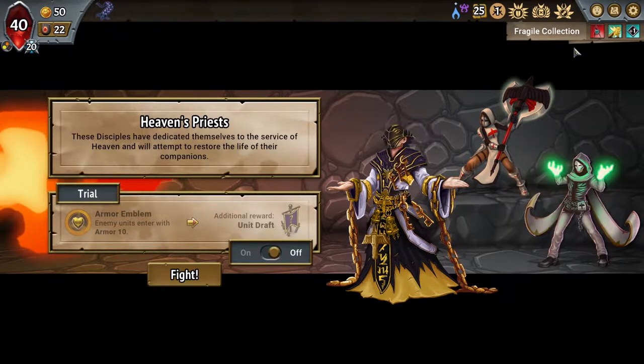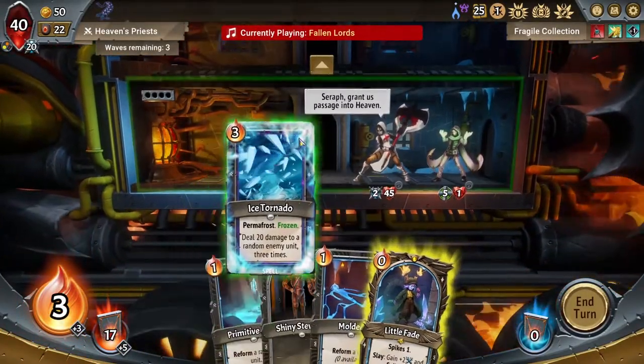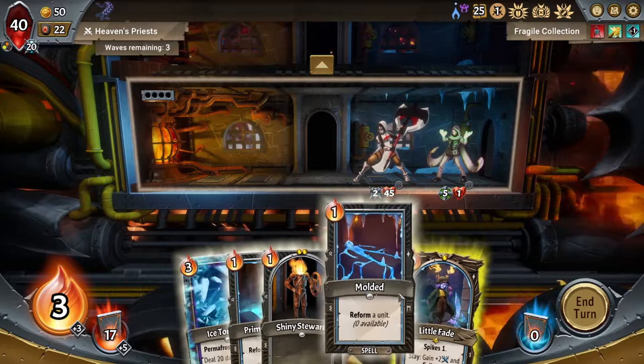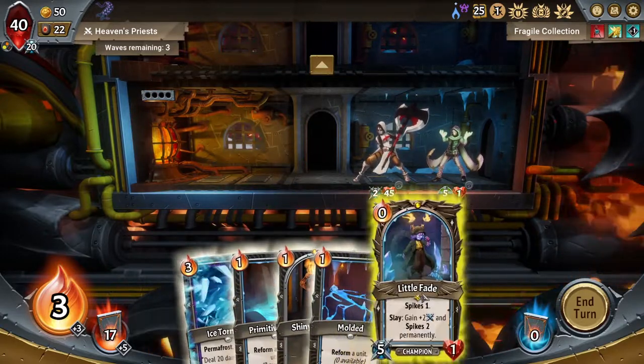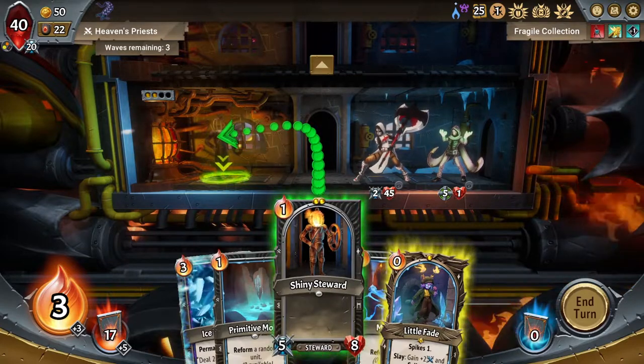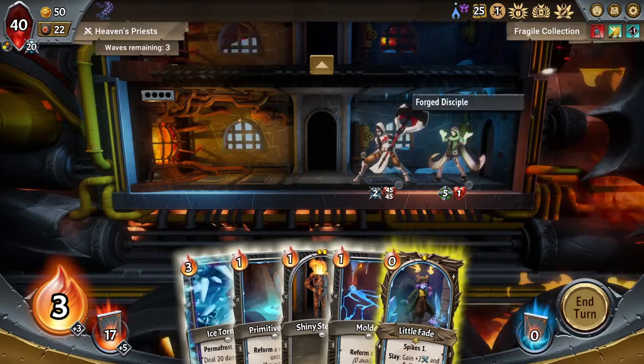Enemies entering with Armor 10 is a no. It is very, very difficult to get Little Fade rolling — you can lose the first boss, it's incredibly easy to do. I don't want to do that. If I play you, you absorb the Fragile. So that might be my play here. I also could throw Fade up top.